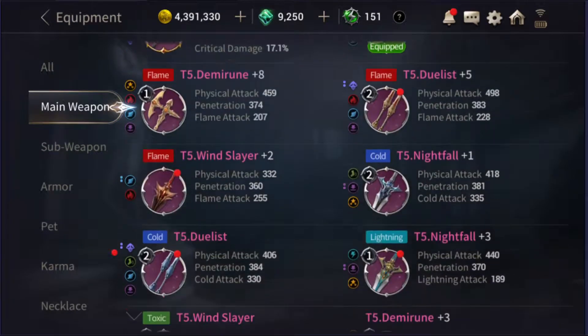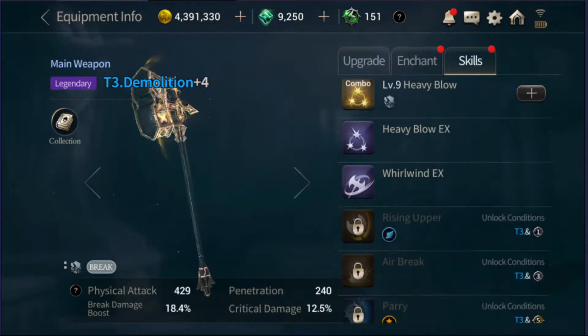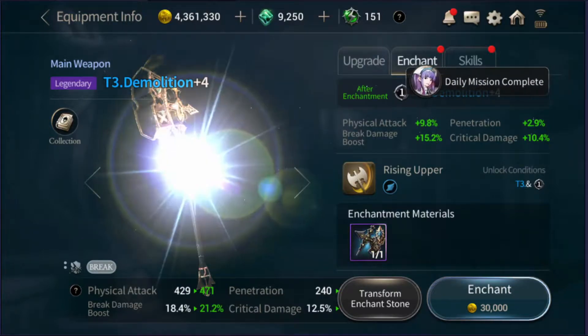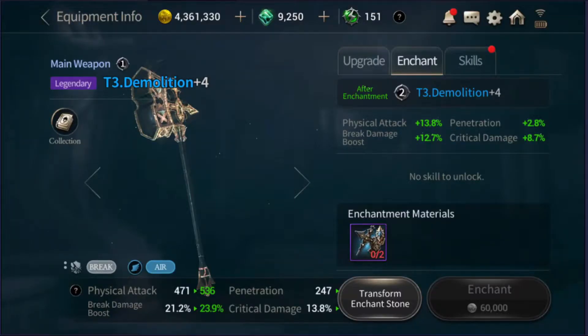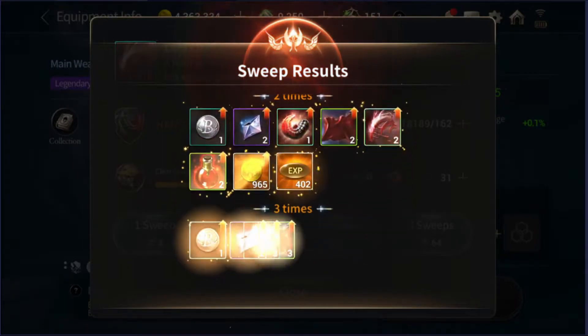It wasn't a Bone Crusher, it was a Demolition. We could enchant it, and enchanting it will give us — look at that — a plus one that gives us this new skill called Rising Upper. What it is: trigger while dodge is active, charge at an enemy and swing the weapon upward, making the enemy airborne. Interesting! I have not used this weapon much, it's only a T3, but we just got ourselves a new skill — maybe we'll try it out.